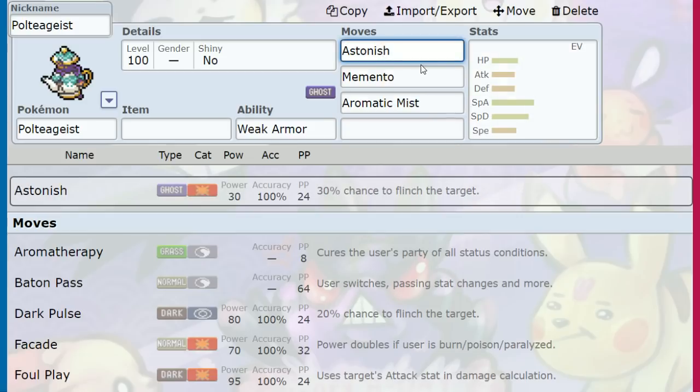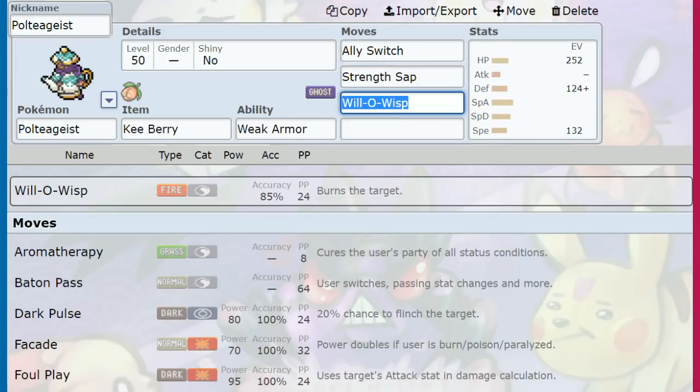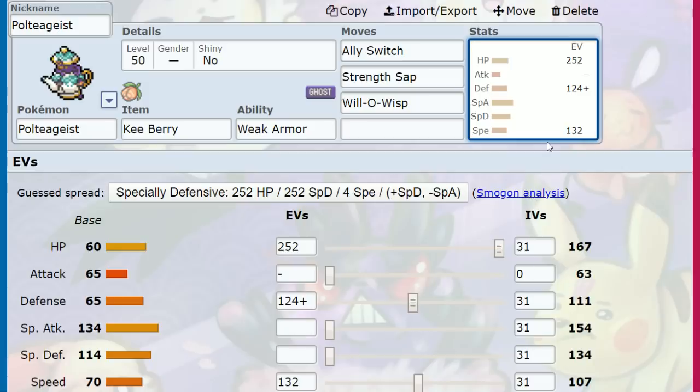Other options: Astonish — you'll be faster than pretty much any Pokémon, so Astonish gives a 30% chance to flinch and just be annoying. Or Memento: as long as your ally KOs an opponent's Pokémon, you put down Will-O-Wisp on the other Pokémon, then Memento the remaining one. Your sweeping Pokémon is fine, and the opponent has crippled Pokémon on the field from just a Poltegeist. It's a strong one-for-one, leaving a 3v3 situation where the opponent is burned with half their offenses. Aromatic Mist can also raise ally Special Defense in doubles.